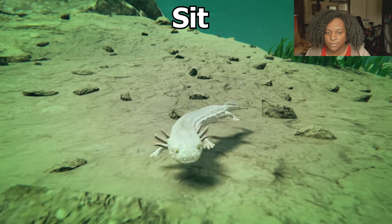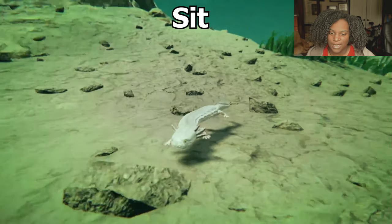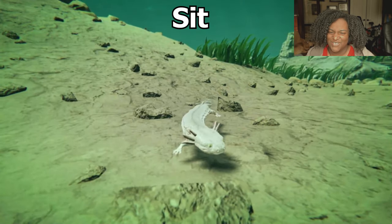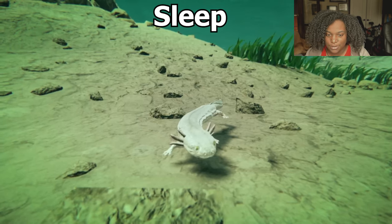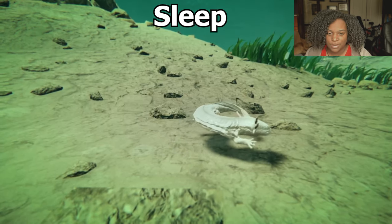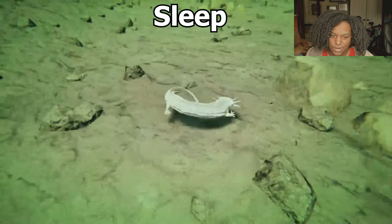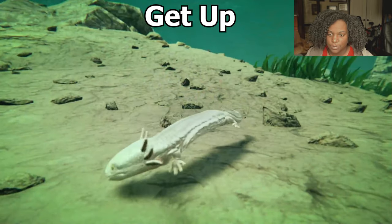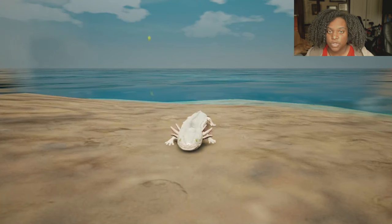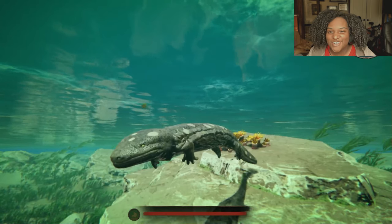Just a faster animation for the most part. Here's our sit — underwater — it looks more like laying down mainly because it doesn't have a regular shape to sit on. Sleep — just curls up, eyes are still open but still cute. You have to sit underwater; it won't let you sit on land.